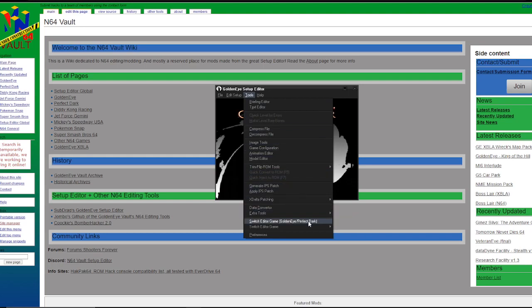Down here is GoldenEye Perfect Dark. You actually want to make an edit again. You've got here the list of games — if you want to work on GoldenEye, select this; Perfect Dark, select that. Once you've done that, go ahead and press game configuration.